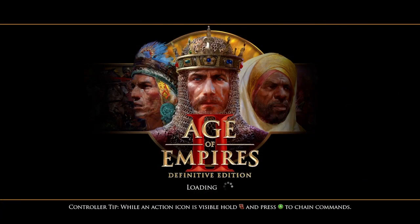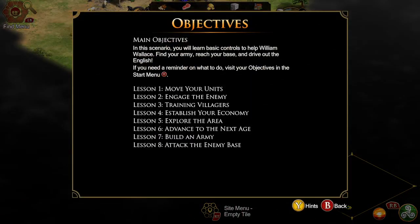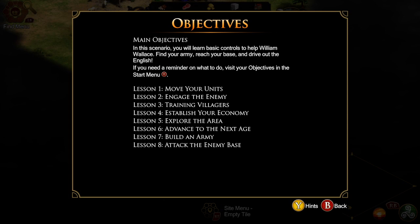Loading controller tip: while an action icon is visible, hold left trigger. Objectives. Main objectives: in this scenario, you will learn basic controls to help William Wallace. Find your army, reach your base, and drive out the English.